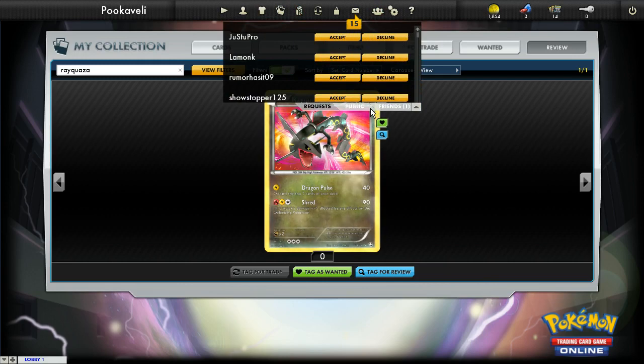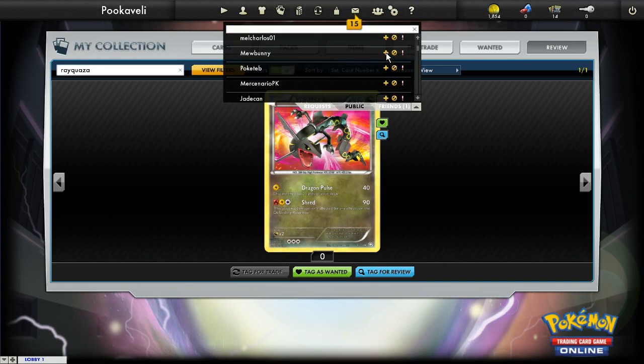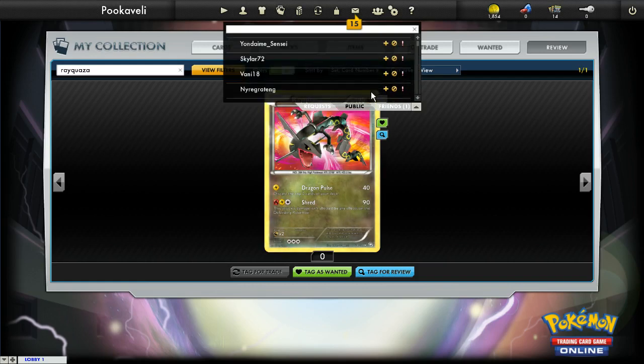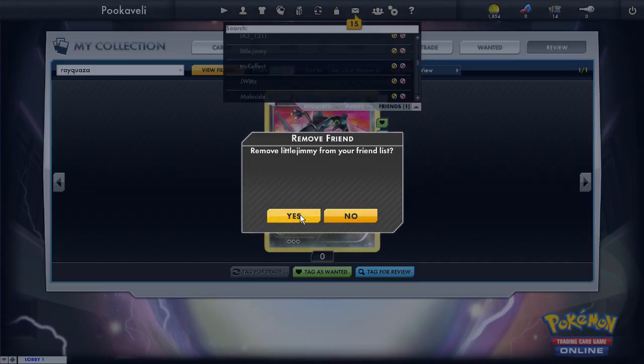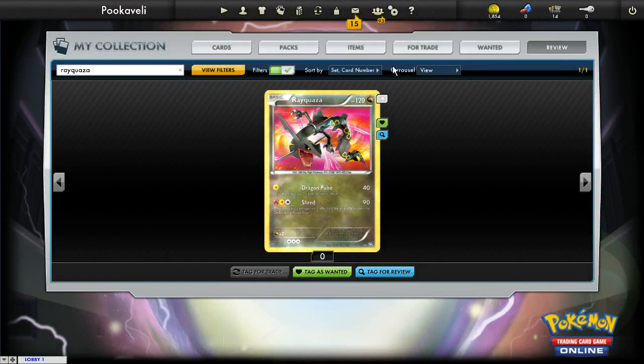A lot of people get confused about how to add friends. You can go to public and if you want to add someone you like, you can add them as a friend there, or ignore or report them. Or you can just go to friends and type in someone's name — so say I wanted to add little Jimmy. If that's an actual screen name, you just type it in and hit enter and you've sent little Jimmy a friend request. That's just how you use the friend feature.